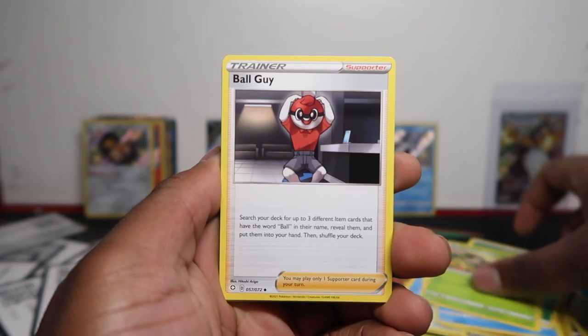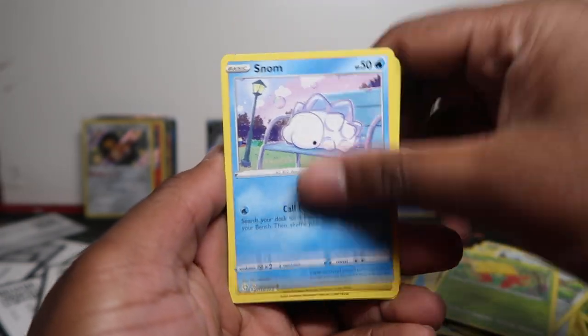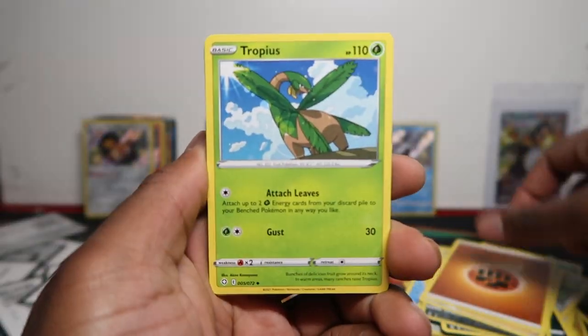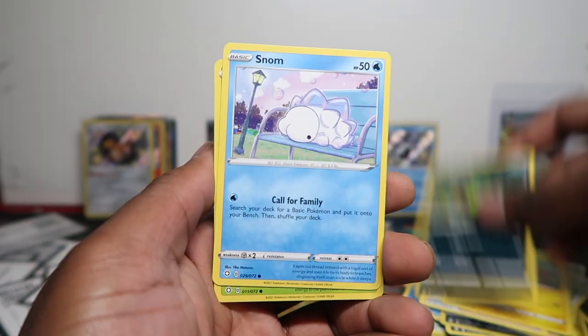Let's see — Dart Truffles, Boldore, Team Yell Towel, Spinarak, Cubefon, Gossifleur, Snom, Coughing, Galarian Weezing, and Boss's Orders. Come on, there has to be something in one of these last two packs at least — even a baby shiny. I wouldn't even mind, just give us one sort of pull!